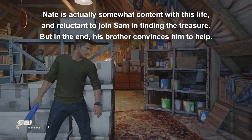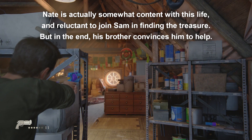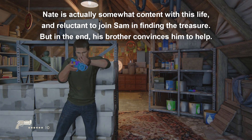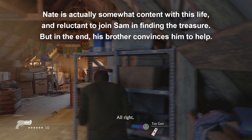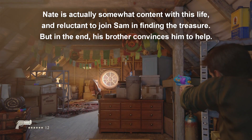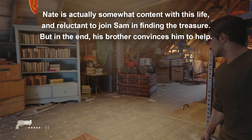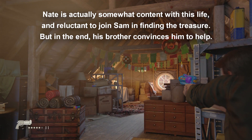In comes his brother Samuel, who is played by Troy Baker. Sam's got a problem, and he needs Nate's help in finding the treasure of renowned pirate Henry Avery to solve it. Early on in the game, the player is shown that the brothers actually tried looking for the treasure before, but things went south and the search had to go unfinished.